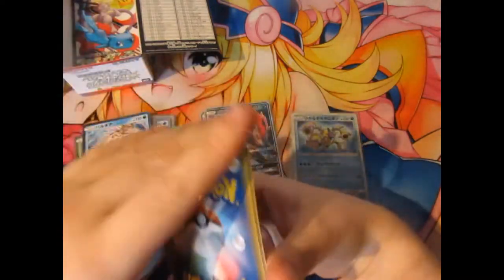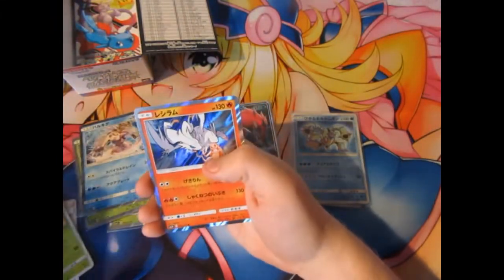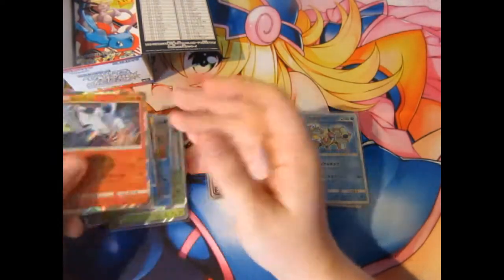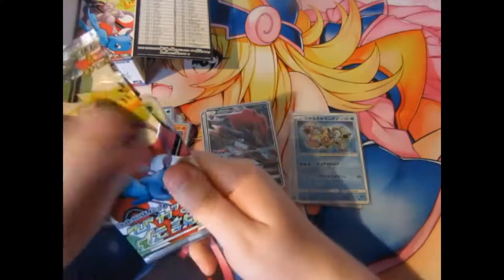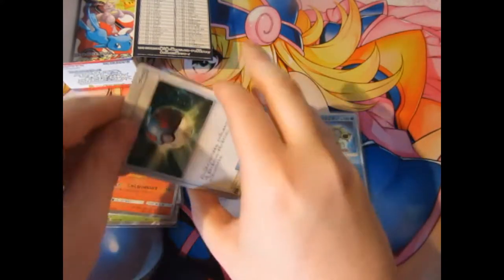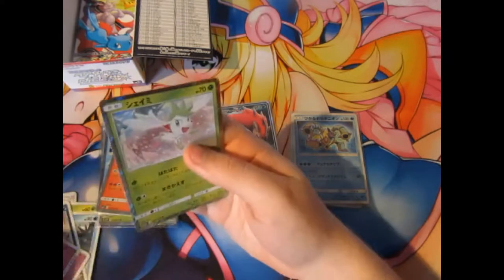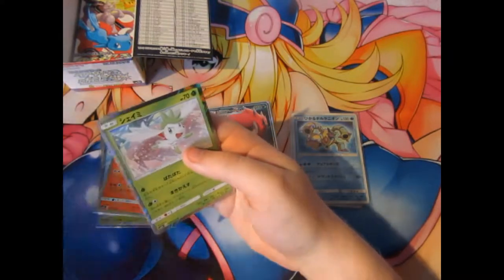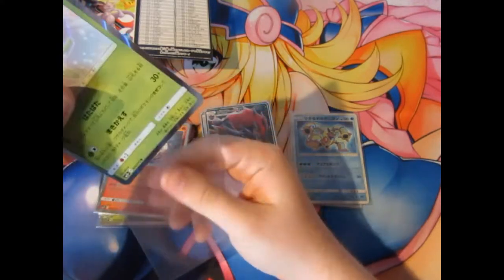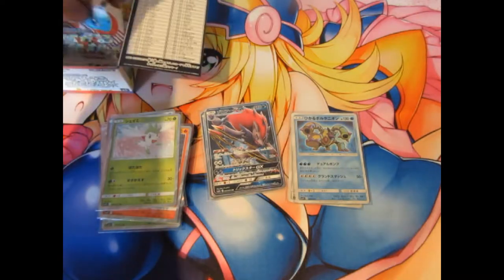One from the back: Pokemon Breeder, Scraggy, Minum, Spirit Tomb, and Reshiram. Where are the actual holos? This is not looking good at all. There's also a Great Ball, Perline, Gullet, and another Shamer. Oh, what happened to my voice then? I almost lost my voice. Apologies about that, people.